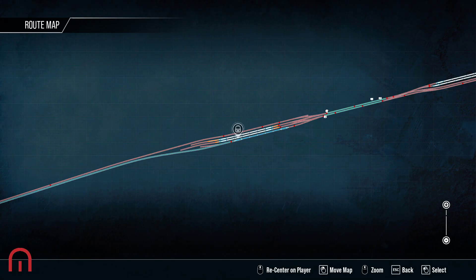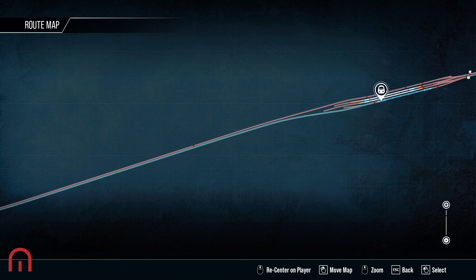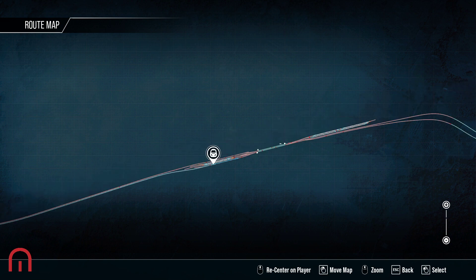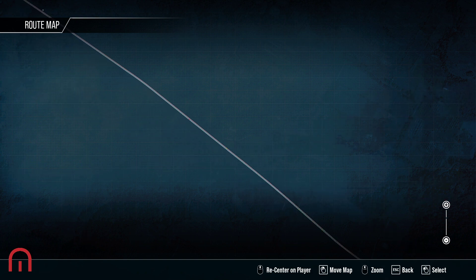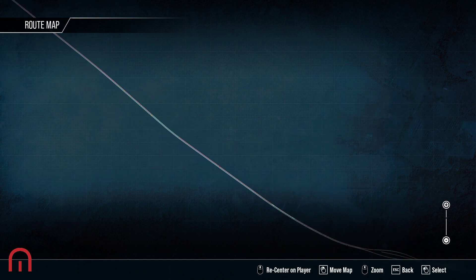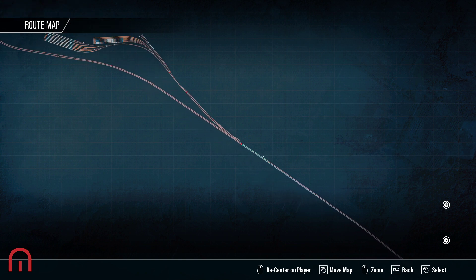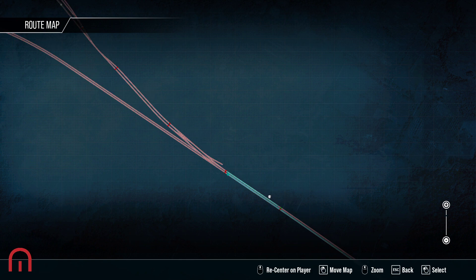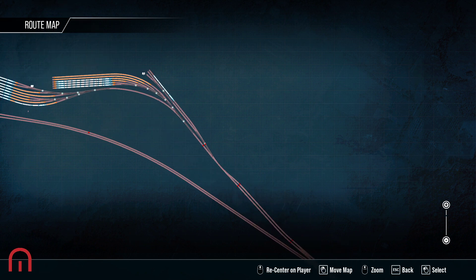So what is our trip today? We're literally coming out of the depot — even though it's not the depot, it's actually the main route coming out. Why would you stick a train there? And we're going all the way — he is moving, that's fine — all the way to Stonebridge Depot, Stonebridge Park, and hopefully we get to come in here.